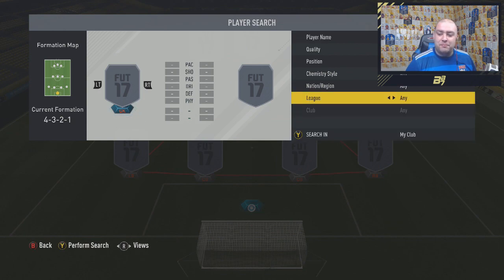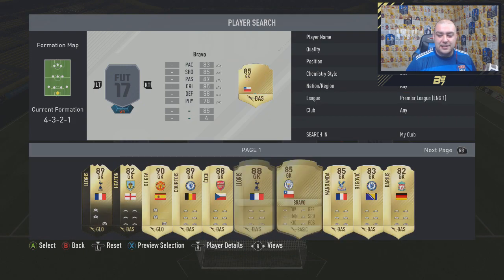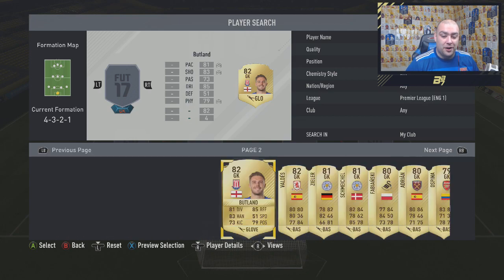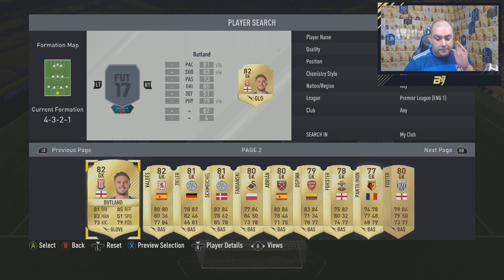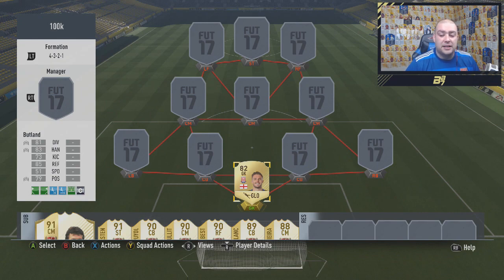So in the goalkeeper position, it's pretty obvious who I'm going to choose. It's not going to be the 89-rated Courtois, who is my favourite Premier League goalkeeper. It's going to be the 82-rated Jack Butland. Jack Butland is a very, very good goalkeeper — 81 diving, 85 reflexes, 83 handling. But for some reason he is super, super human, and that's why I've added him in.